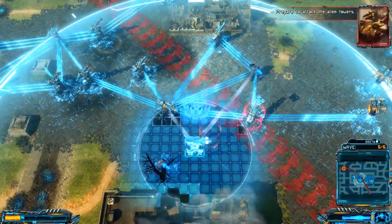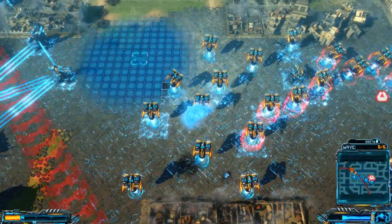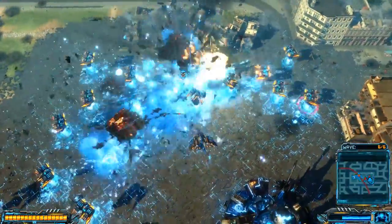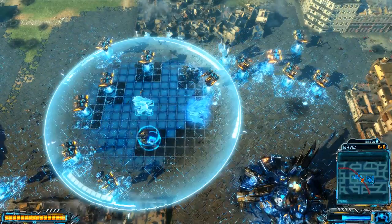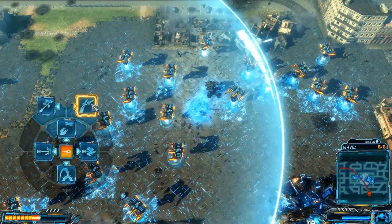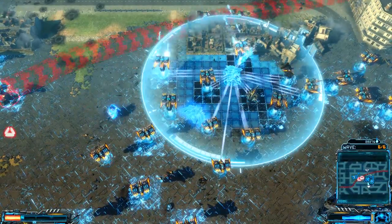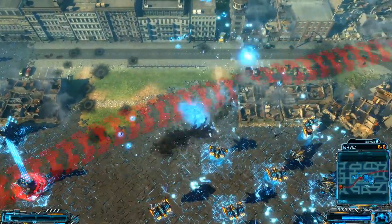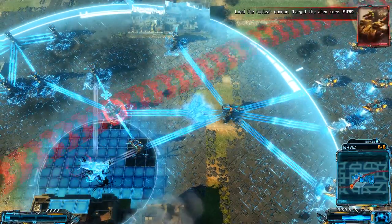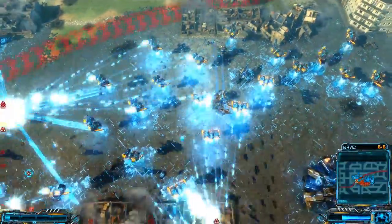Prepare to attack the alien towers. Fire magnesium bombs against the Exmorph towers. He's aiming at my anti-air again — he's aiming at the back line. Luckily I can rebuild whenever. This is less of a boss fight than the last one and more of just an endurance round. Are those fighter jets? Prepare the nuclear cannon to fire. Load the nuclear cannon. Target the alien core. Fire!